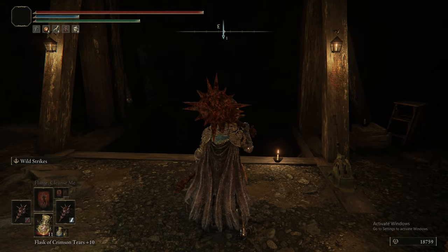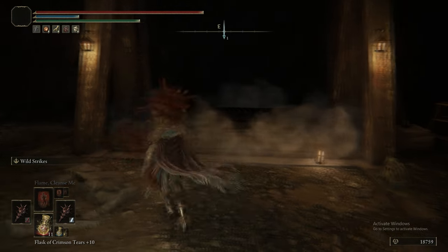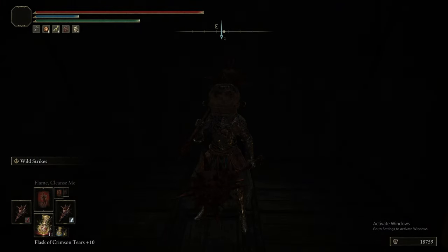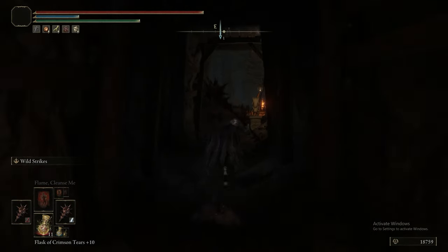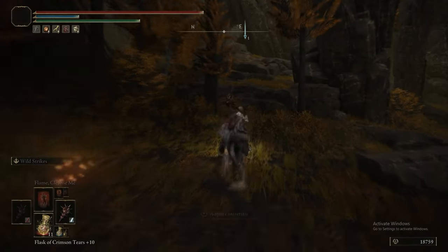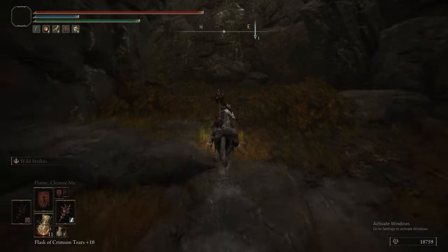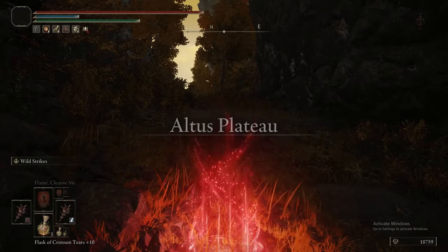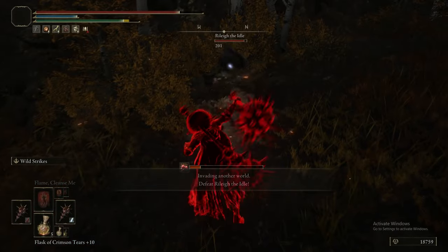We do the same process as before: go to the guy, summon him, kill him, get a little reward, go back to Tanith for another reward. This NPC is Riley the Idol, wearing the full Confessor's set. The reward you get from him is actually quite useful - it's Crepus' Vial, a talisman that makes you significantly harder to detect. It eliminates all sound that you make, so you can actually sprint around near enemies without making any sound and sneak through areas without needing the sneak function.